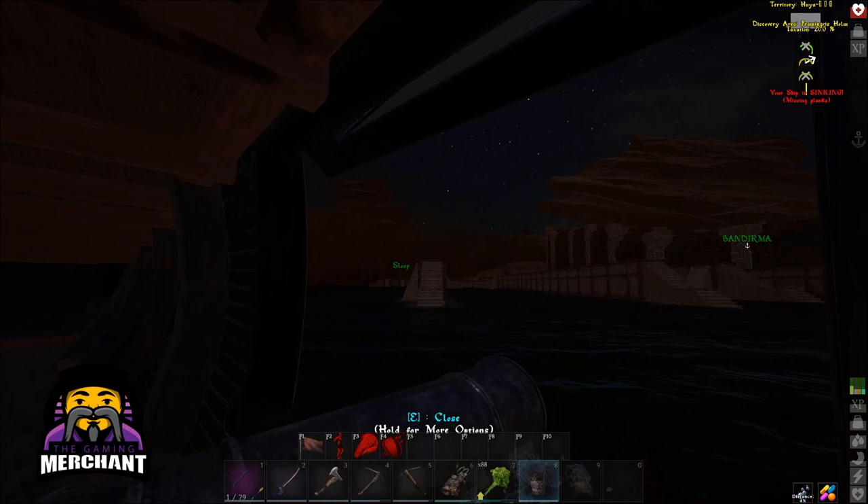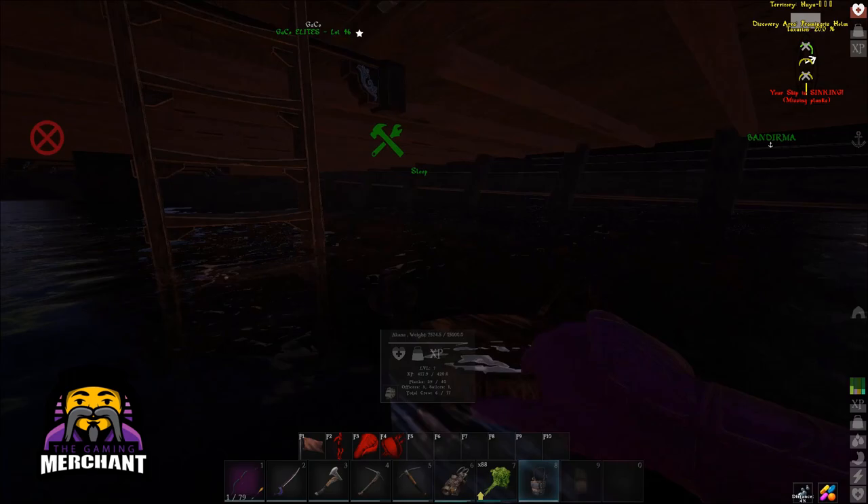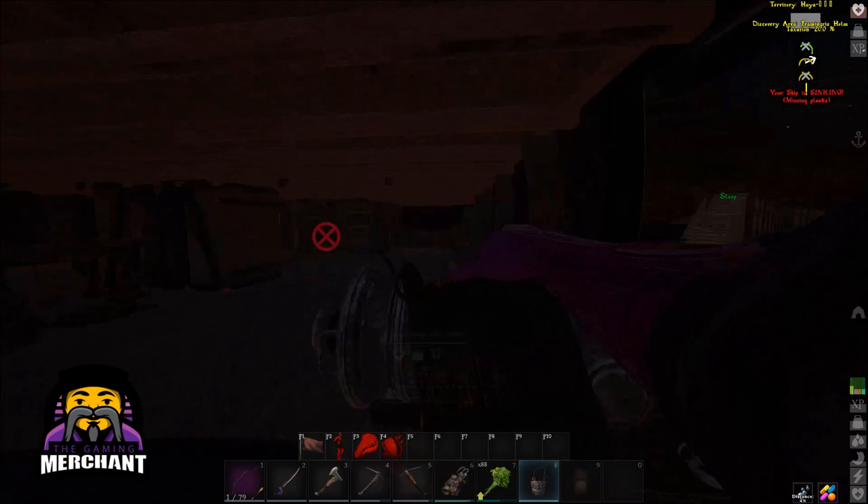If you have more than one person on your boat, then the second person and following players can take a water bucket and start bailing the water from the ship floor into the sea. You won't be able to do this until you see the water pooling in the ship.